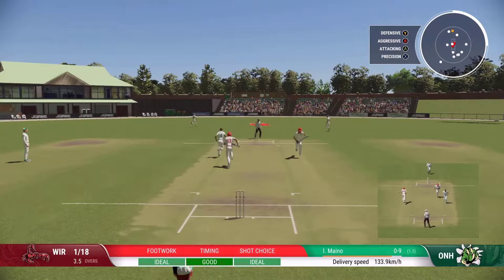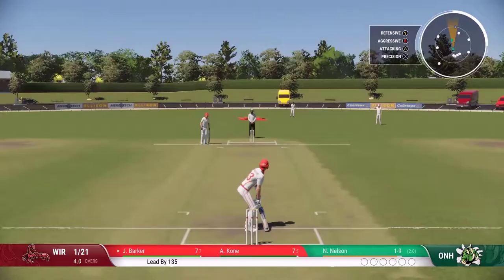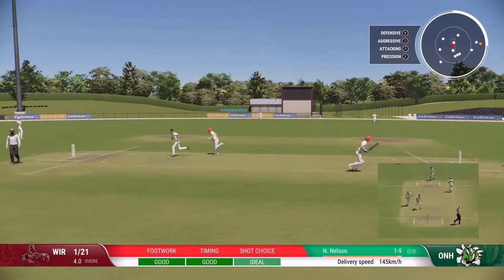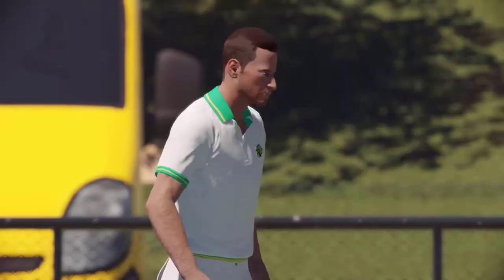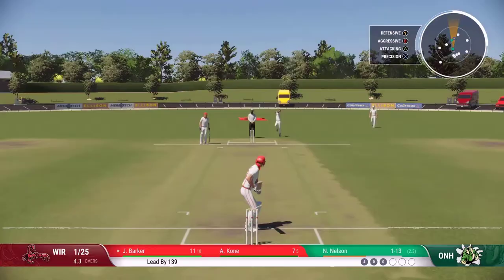Down the ground, beats Maino - that will be a couple at least, possibly looking for a third. Nathan Nelson is once again one of our top rivals. He's got us out twice but we're actually averaging over 50 against him now in career mode, so he's not having a good time. Straight away he is not impressed because that is a four against his name.